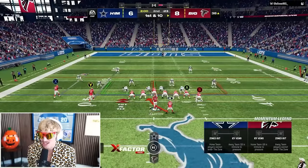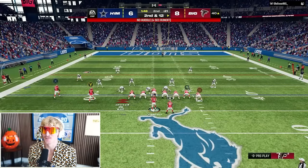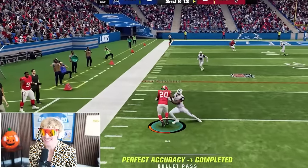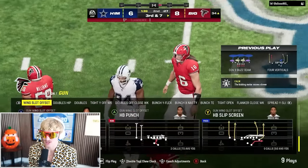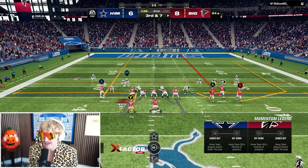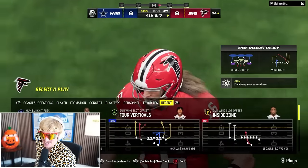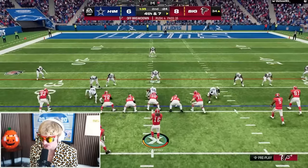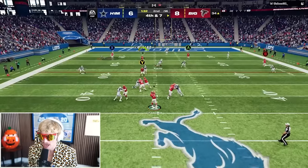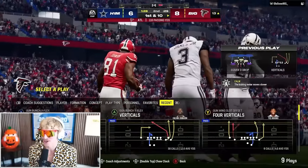Looking to punch one more in, I keep running the inside zone. The defense starts getting some stops with big block sheds. On third and seven I read zone — we go Megatron. He's on Megatron and bats it away. Fourth and seven: I go back to Megatron again and he comes up with the catch! Maybe that 100,000 coins on Megatron was worth every penny — if it gets me a fourth and seven pickup, we need it every single time.